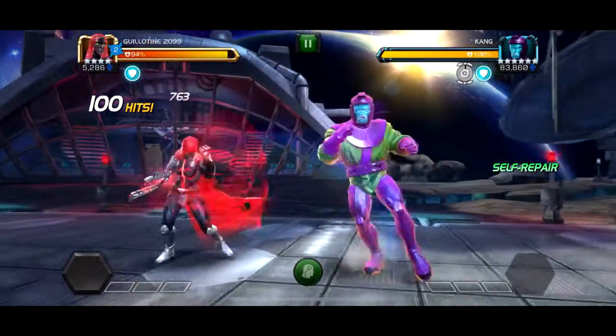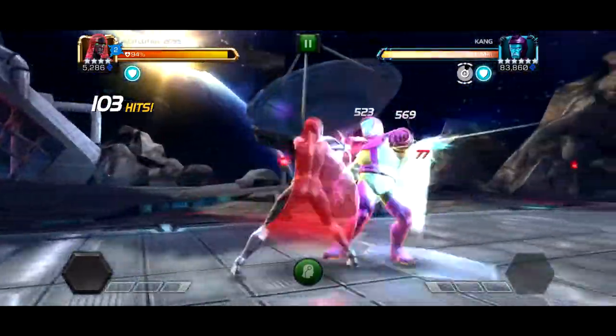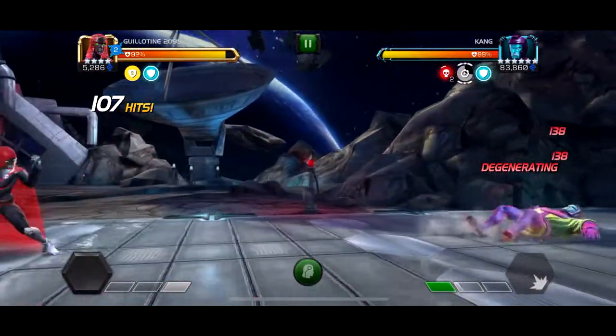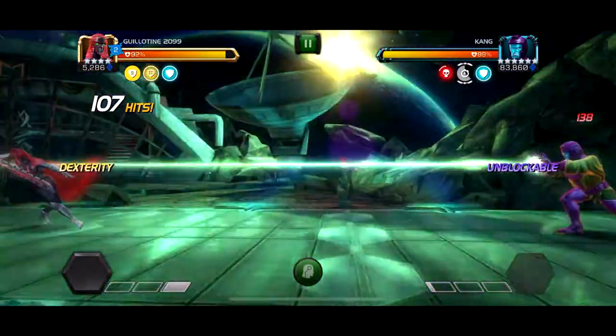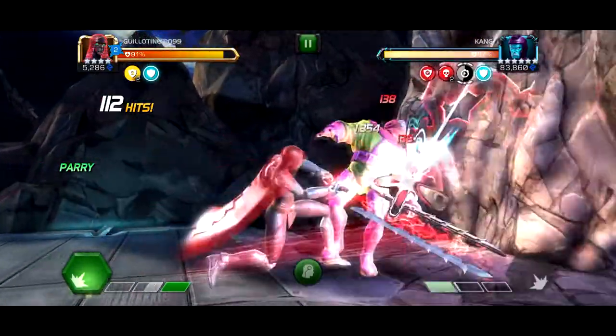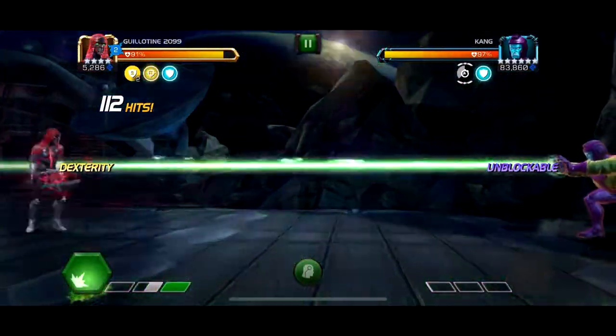Guillotine 2099 — glad I have her on the roster. Basically with this fight you want to bring Guillotine and ramp her up. I didn't know if she was going to have the reach for it. My plan was if I did die with her, just bring an Archangel and use him until he dies.